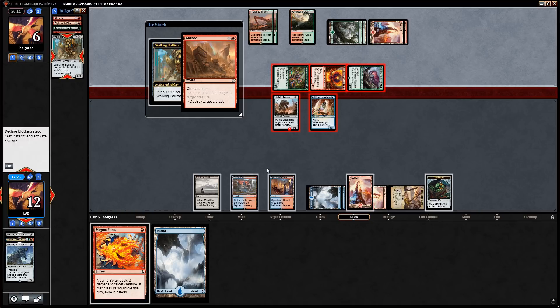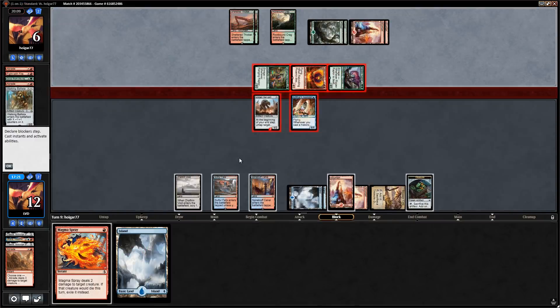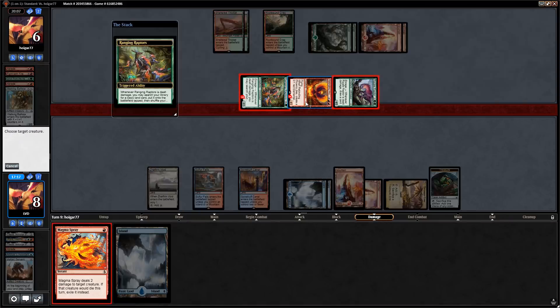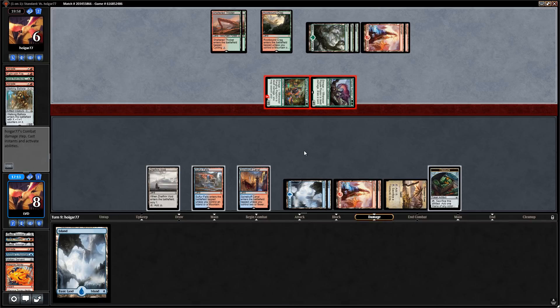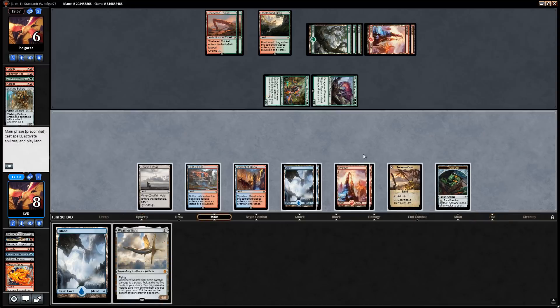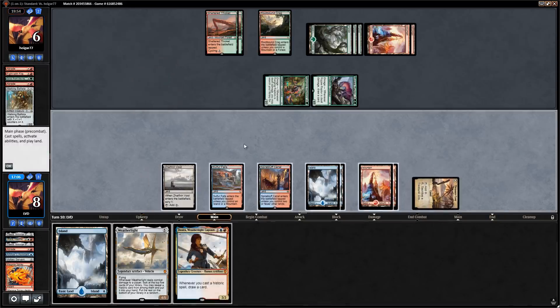If they have another Abrade-type card they could point it at their own Phoenix so it doesn't get exiled — but they did not. We're at eight facing six power — not the best spot. But we do have some outs: Weatherlight needs a crewmate. We've got Jhoira and the Weatherlight — play Jhoira, play the Weatherlight, draw a card. Say go.